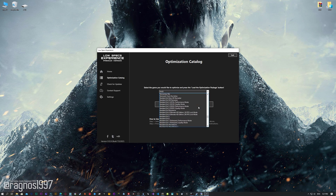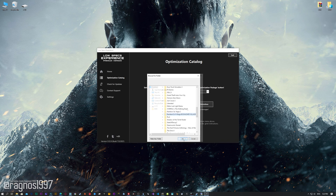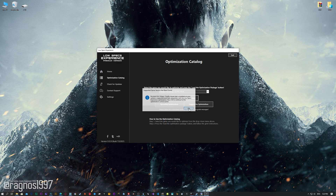From this drop-down menu select Resident Evil Village and then press load the optimization package. If the Low Specs Experience does not automatically detect the game version, simply select the game installation directory, press OK and the optimization control panel will load.